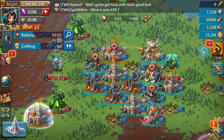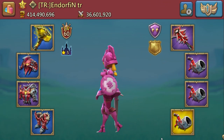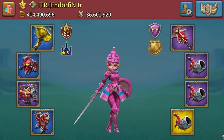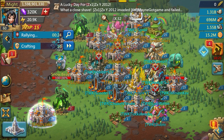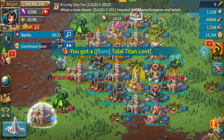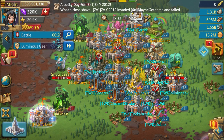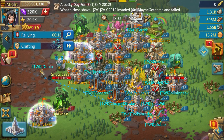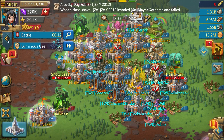Moving into our first target — target number one. We've got Endorphin TR: 414 million might castle with 36 million kills, in Monster Hunt gear. Now when I set on this target, Florida Boy from FLO came over, so I got him to set a rally as well. This way we can get the target zeroed even quicker. I don't know how many troops are in there, so it's nice to have that backup rally.